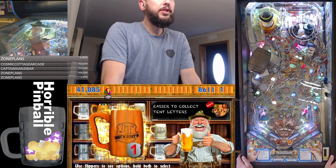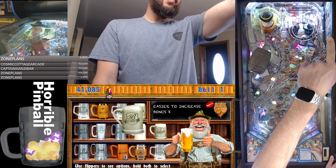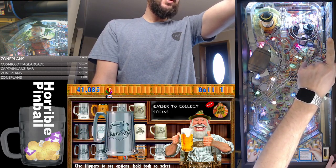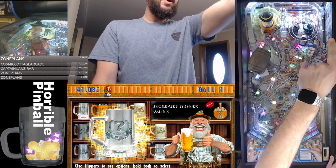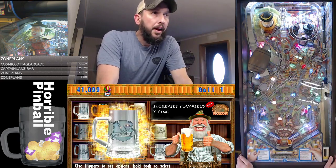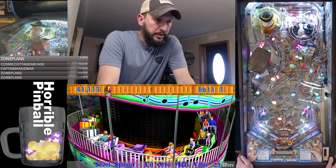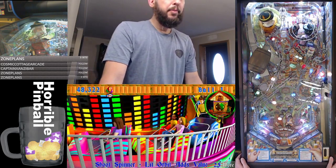Rotor - you can see up in the top right, it tells you what game it applies a boost to. We need Rotor, which I probably already... there it is. Since we're already in it, maybe that'll help us get it done quicker.